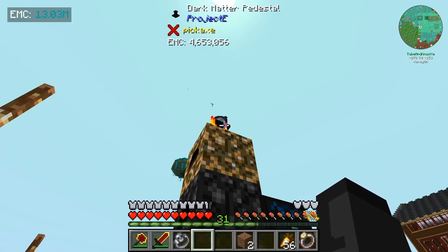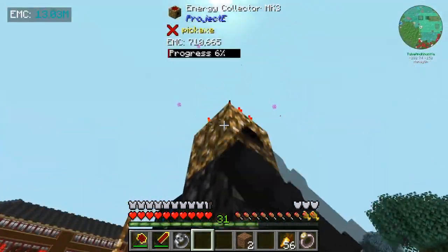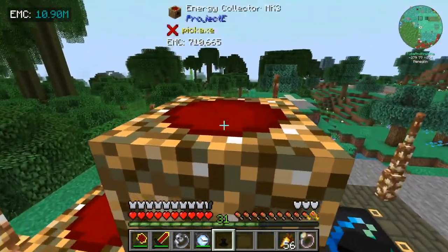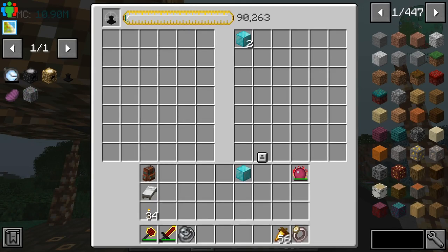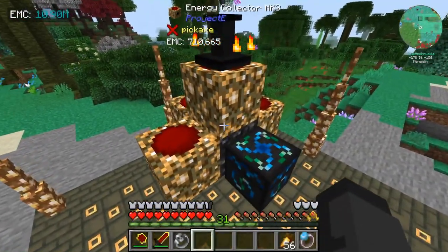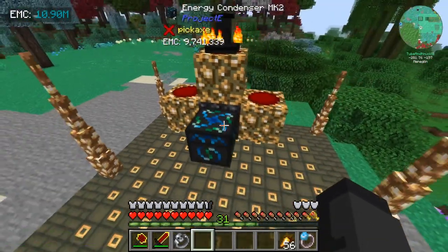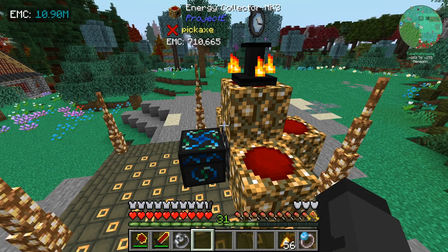Now I need to make up some more of these Energy Collectors and also more of the Dark Matter Pedestals, and surround this guy with these. We're going to replace the Diamond Block with one of these, put it back up here, right-click the pedestal, and it should be cranking out. Then we can surround it — put one of these pedestals on top of each one of these. You can keep adding to this as long as you have the Anti-Matter Relay next to the chest, expanding it. That's how you make the Project E EMC Collection Power Flower Tower.